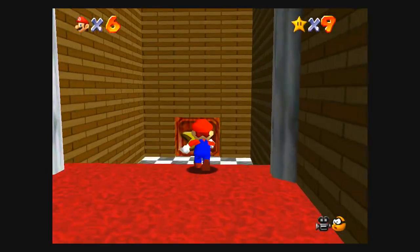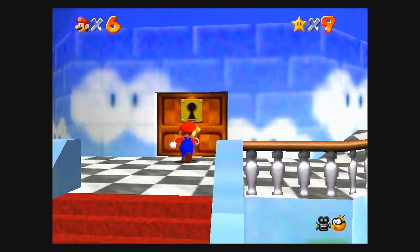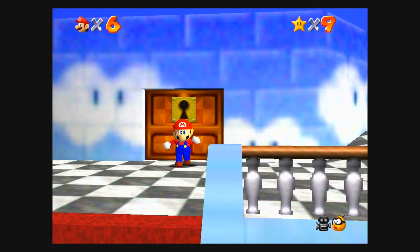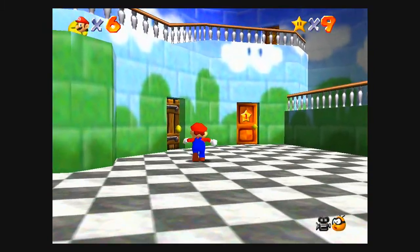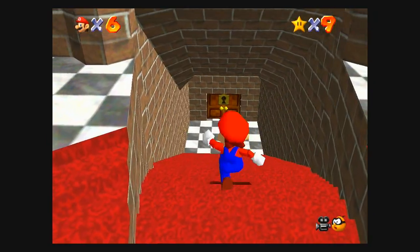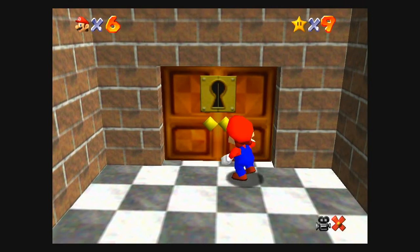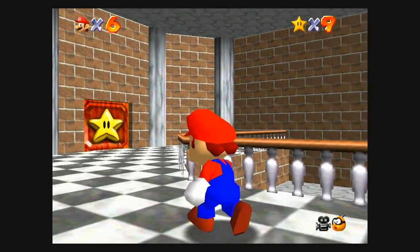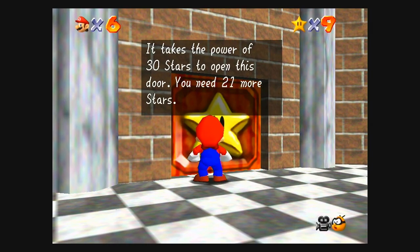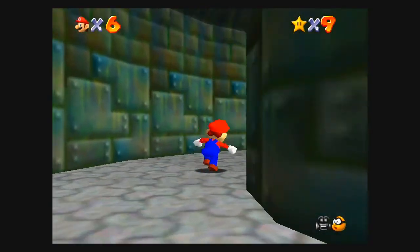With Bowser finally defeated — well, I actually have to fight him two more times technically — we can open this locked door. But wait, this key doesn't fit, because there's another key door that only opens for the basement. We also see another star door, but this one requires 30 stars. And we have more worlds unlocked.